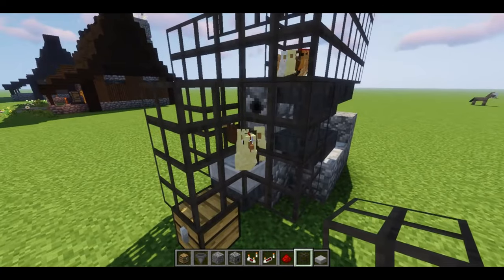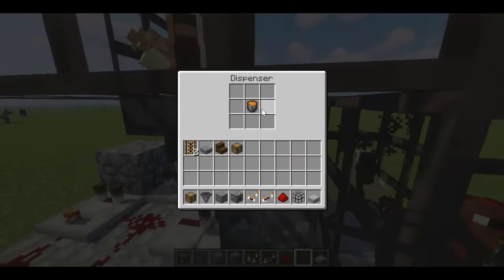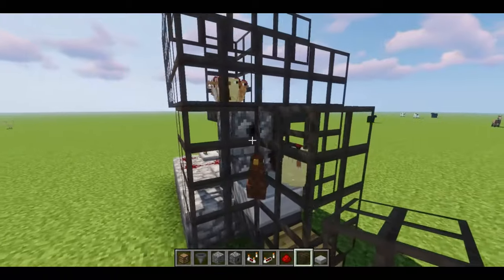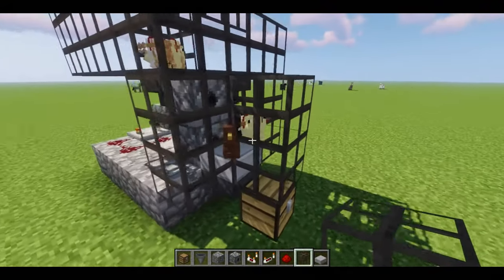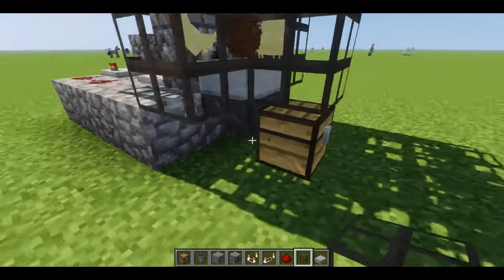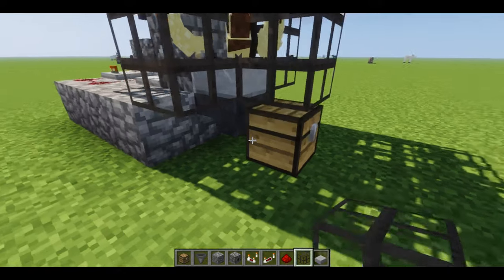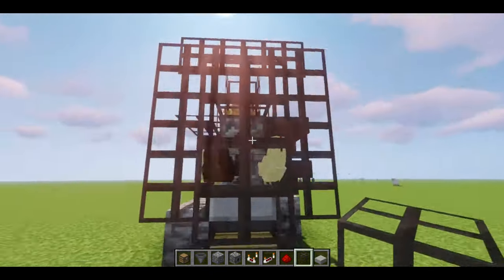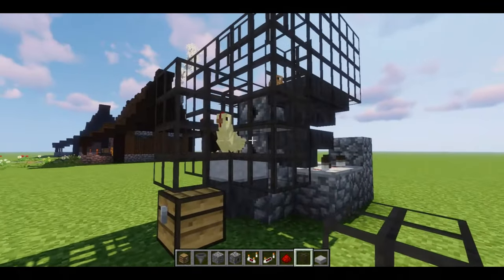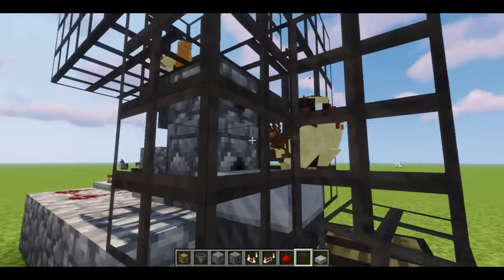Once that chicken is full grown, the dispenser up top — which has a lava bucket in it — will dispense, and the adult chicken will eventually become cooked chicken. As you can see, one of the chickens laid an egg, it got shot out, and there's another egg.